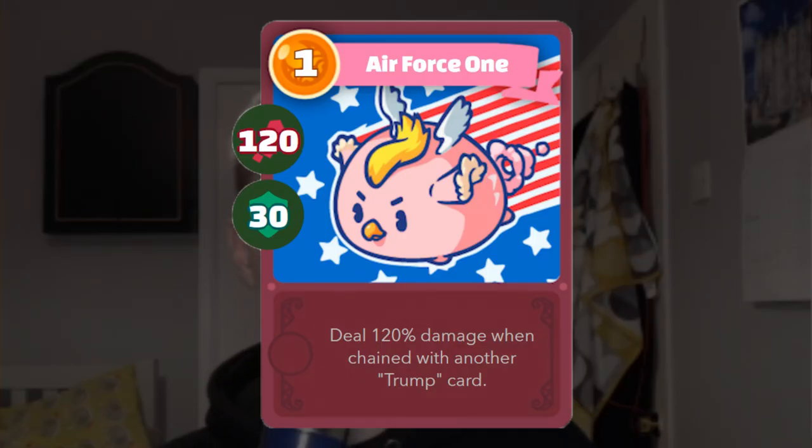Trump is a bird horn - it deals 120% more damage when chained with another Trump card. As you can see from the base stats it's got a solid 120 damage, and if you combine this with that 120% extra damage you can catch a lot of opponents off guard.